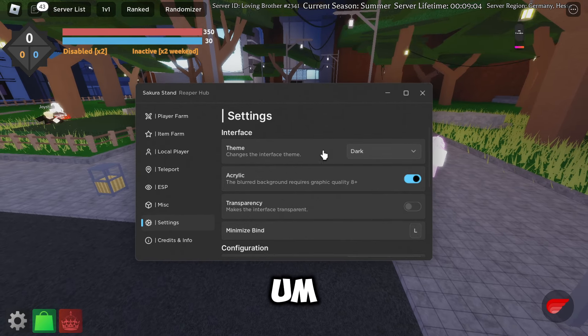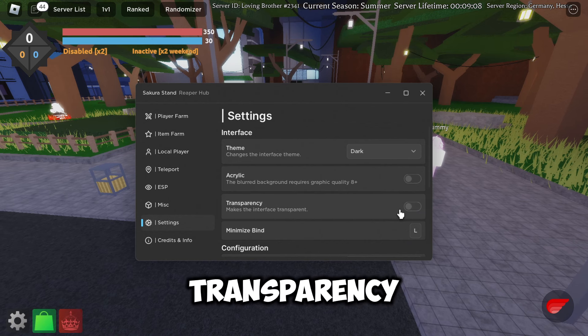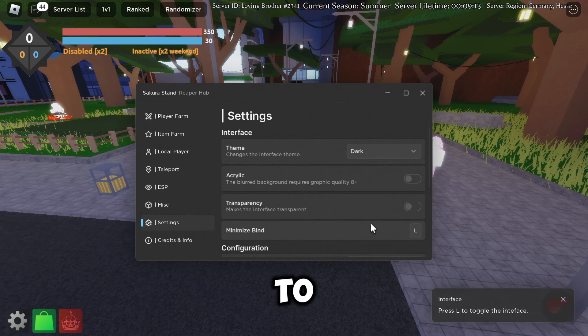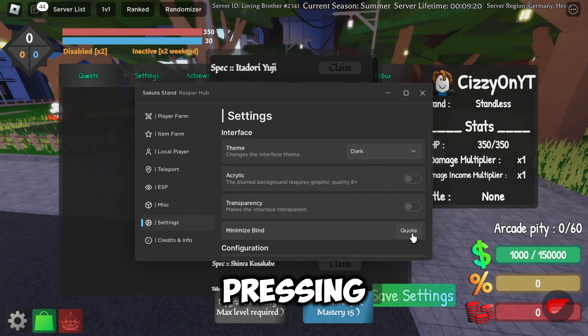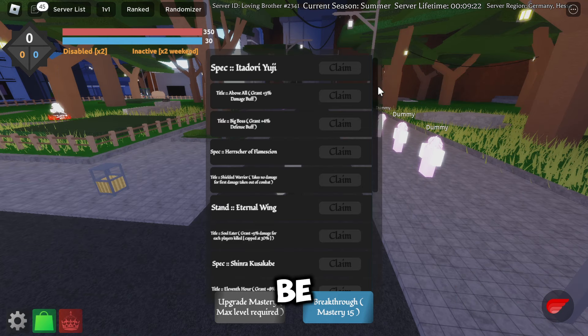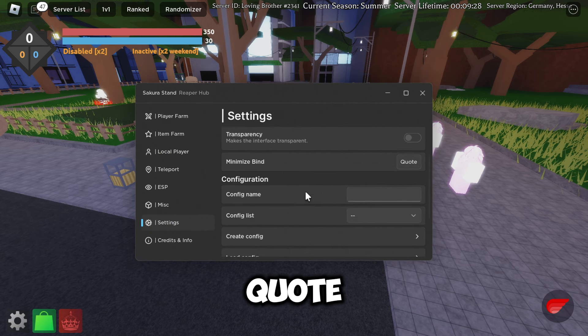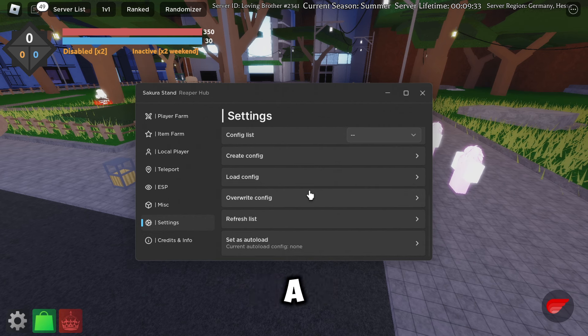In settings you can change your theme, toggle acrylic background for transparency, and set a toggle bind key. The default key bind didn't seem to work well, so we'll change it to the quote key. You've also got a config option where you can save your settings once you've changed them up.